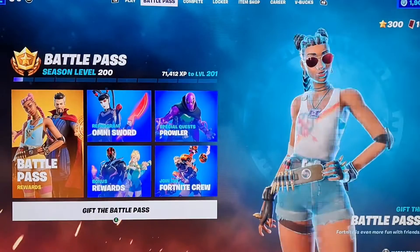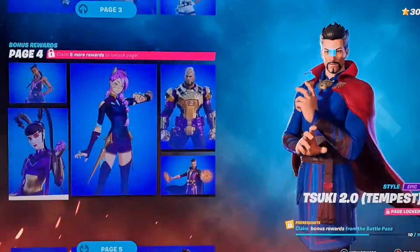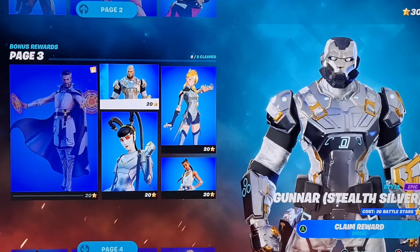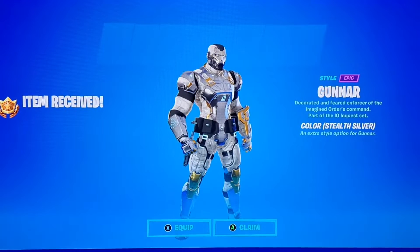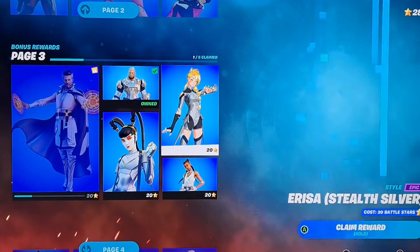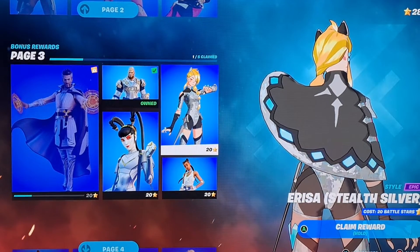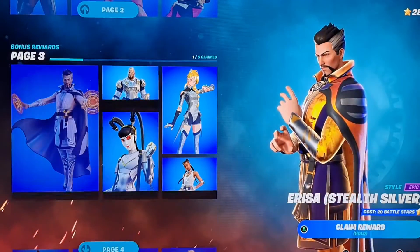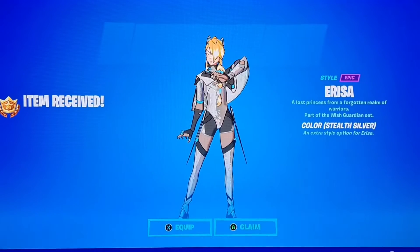Alright, here we go. So the silver styles — they are very cool. You can put on some crazy combos with them, like the studded axe, and I'm going to show you guys some of that in-game. We just bought Gunner. People don't really tend to like Gunner this season because he's kind of a thicker skin. Personally, my favorite in the battle pass is Arisa — she is unique, I just really like this skin, especially the silver. The silver looks so clean on her.